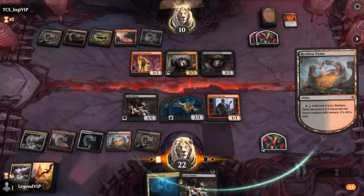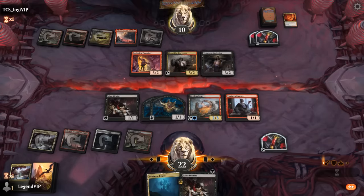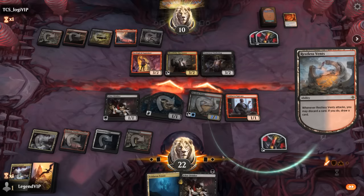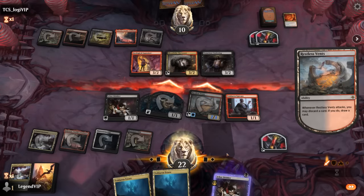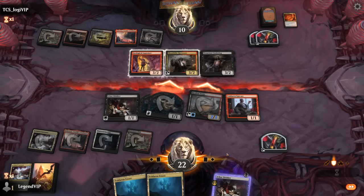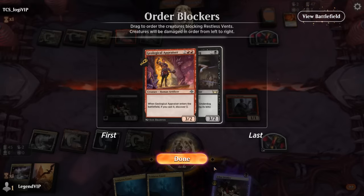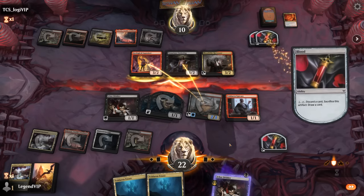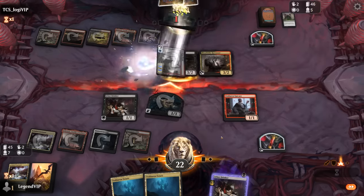Field of Ruin will still have a target in Voldaren Estate, which is good to take out. We might have wanted to sequence mana a bit differently to leave a blank to Incubate, but we can always just sack another blood token. The opponent is discarding a Duress, which has no targets in our deck.